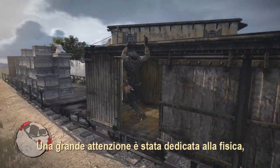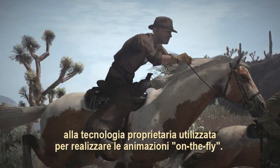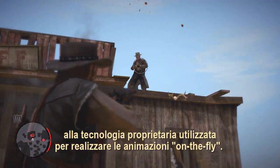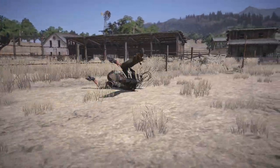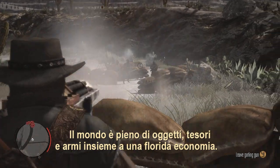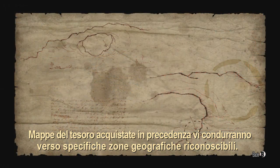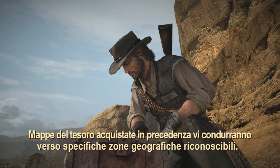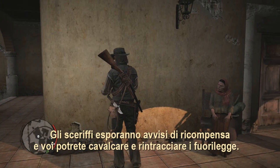Careful attention was paid to the physics, from the muscles and movements of the horses, to the proprietary technology used for synthesizing animations on the fly. The world is full of items, treasures and weapons. With a thriving economy, merchants will buy and sell. Treasure maps acquired days earlier will point you to unique geographic features. Sheriffs will post bounties, and you can ride out and track down outlaws.